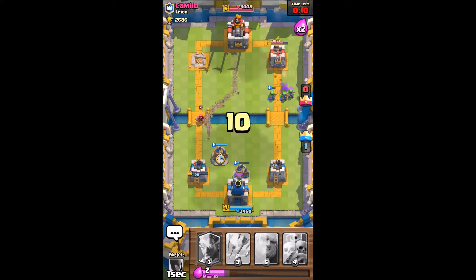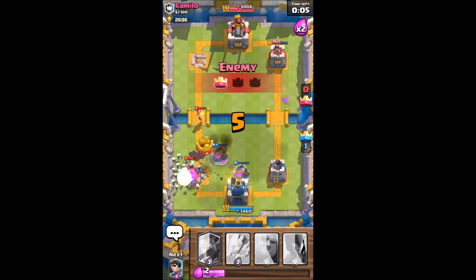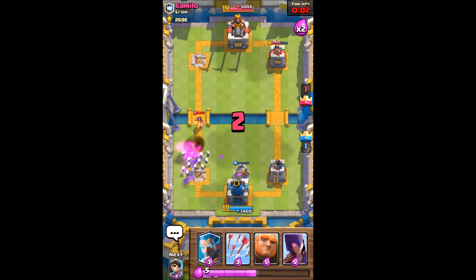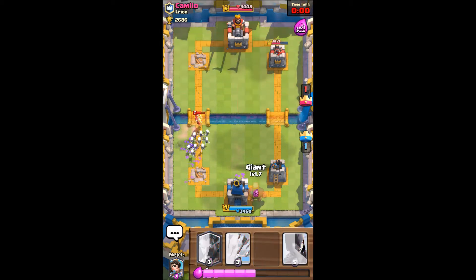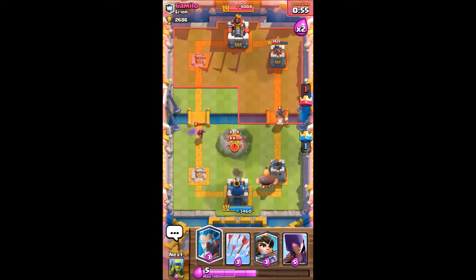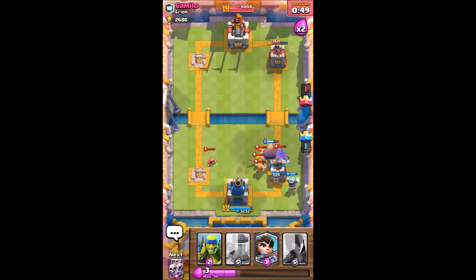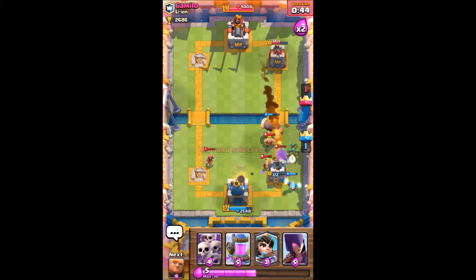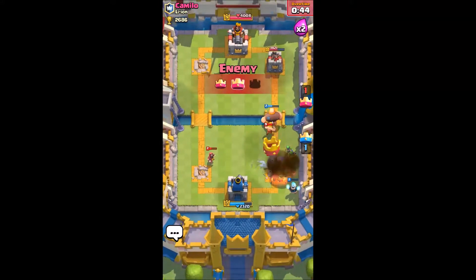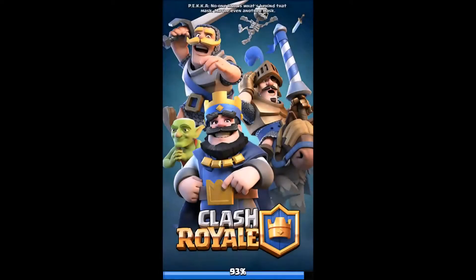We got rid of that tower. Now I gotta defend this tower. I got lucky — he got rid of my tower here as you can see, and now it's gonna be an equal battle, except that I have more damage on his tower. I'm gonna slow down his troops and do some damage. I gotta get rid of that little hog rider before he starts killing my tower off. It's almost out — and he beat me.